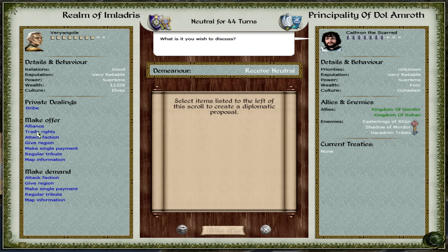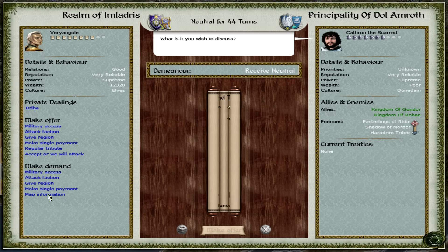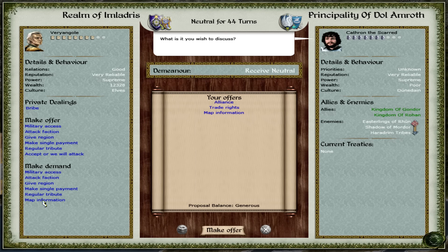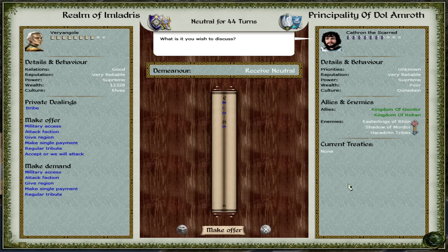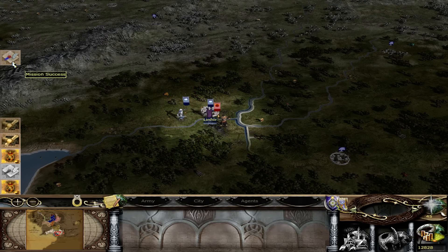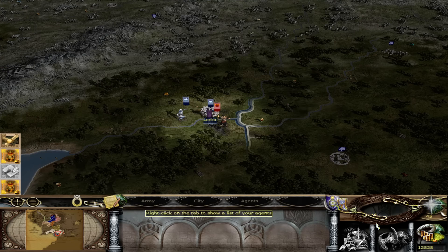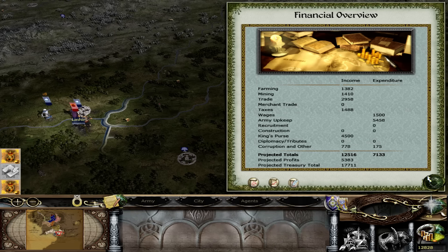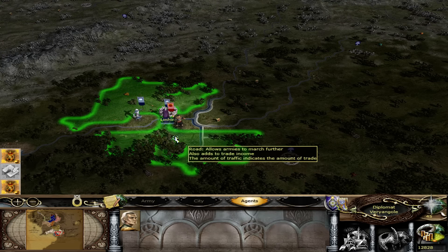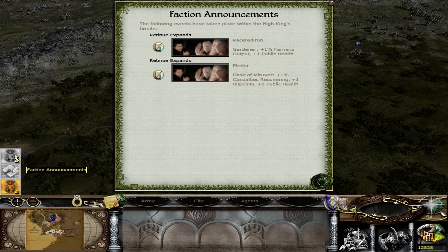I don't want to make any demands of money. It seems fruitful - a little extra 500 gold there for us. If I take 500 off my income, I'm making a little under 5,000. Faction announcements - nothing there. No buildings constructed.